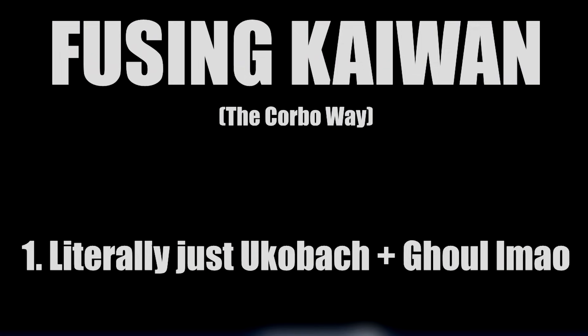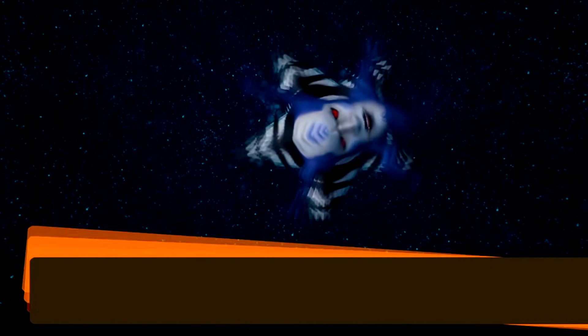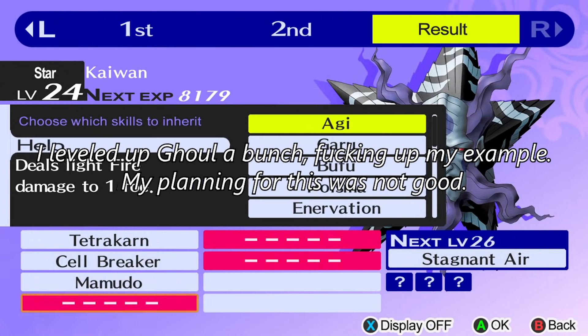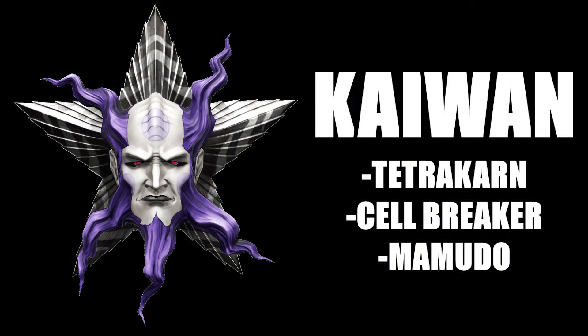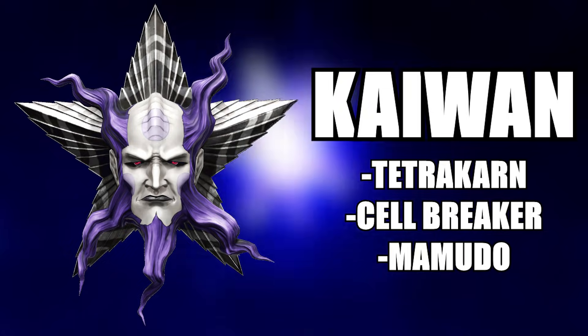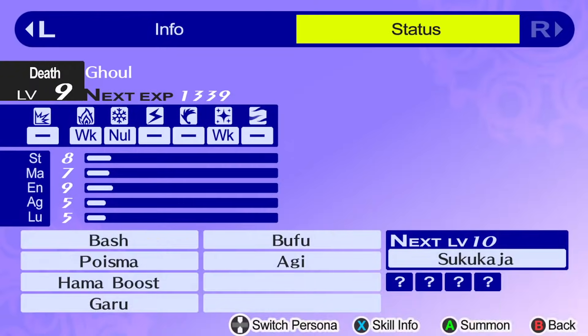So when you're getting ready to fuse your Kaiwan, you can choose to do it what I described as the stupid way before — which is to raw fuse an Ukobok and a Ghoul to get a Kaiwan, and then hope for the at-best 1 in 3 chance to have Tetracharn change into Victory Cry. If you don't level up Ghoul or Ukobok at all before fusing, you'll make a Kaiwan with Tetracharn, Cellbreaker, and Mamuto. These skills are considered a complete neutral for skill change, meaning you have a 33.3% chance that Tetracharn is chosen. In Persona 4 Vanilla there were 23 rank 7 skills, meaning a 1 in 3 chance of a 1 in 23 chance — by my numbers, that equals out to a 1 in 69 chance. But not great, assuming you'll only need to fuse 69 times.